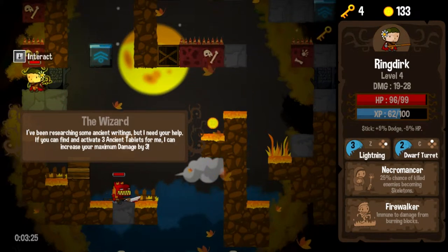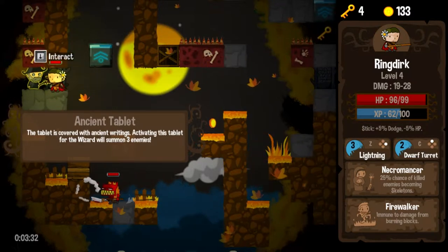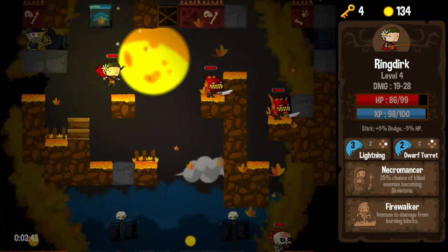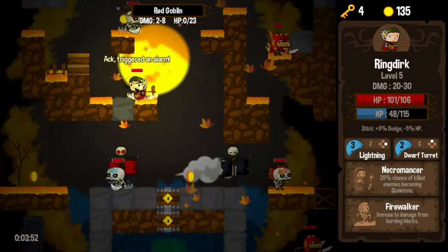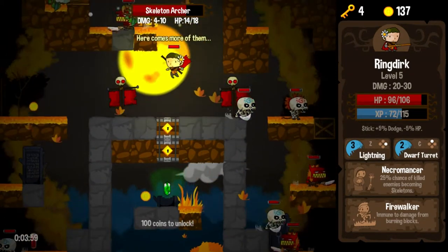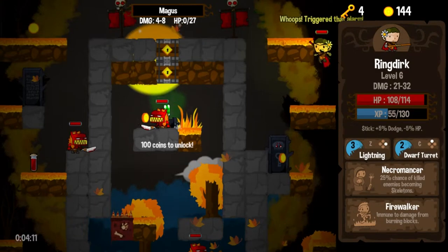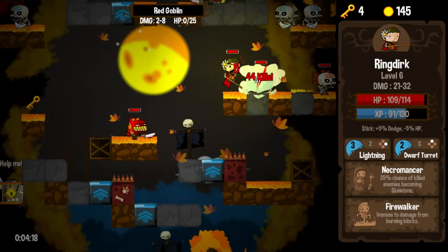A merchant wants me to find and activate three ancient tablets to increase my maximum damage by three. Hey, did you know that you're literally standing beside one of these ancient tablets? We're not quite one-shotting these guys on our low hits, but I think we are one-shotting them on high hits. Skeletal minions will trigger alarms, as you can see. These maguses are just all over the place. Looking for ancient tablets — I see that we missed one and we're not going to be able to get back to it, so we will have to weigh the possibility of going back up to the top.